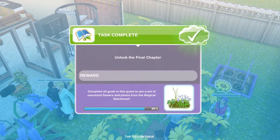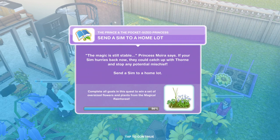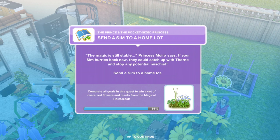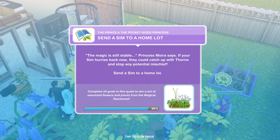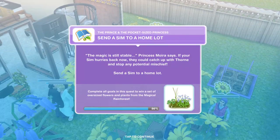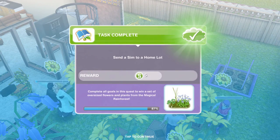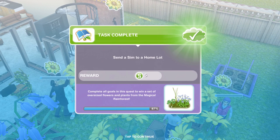First thing we need to do — oh, task complete — unlock the next chapter, the final chapter. Send a Sim to a home lot. The magic is still stable, Princess Moira says. If your Sim hurries back now, they could catch up with Thorn and stop any potential mischief. I've got that task complete because I'm already in a home lot with Sims there.